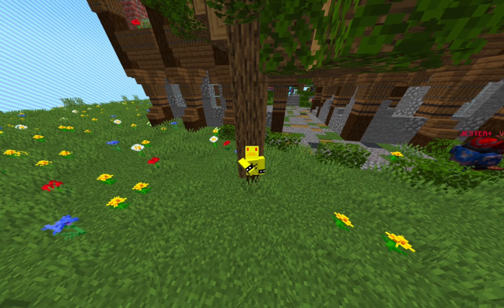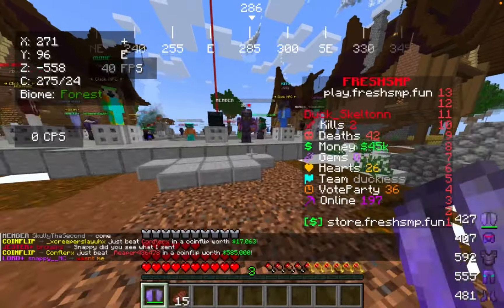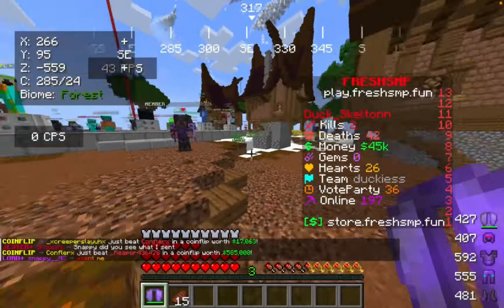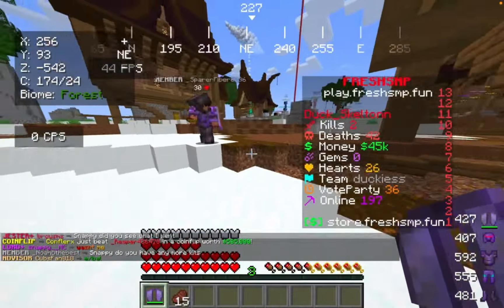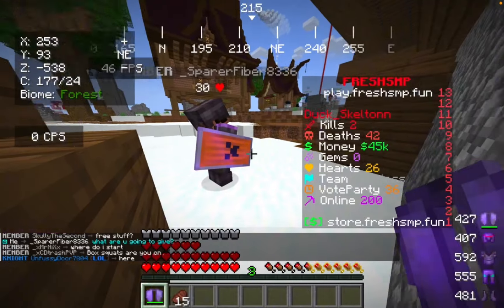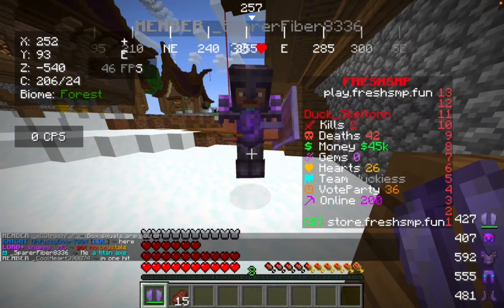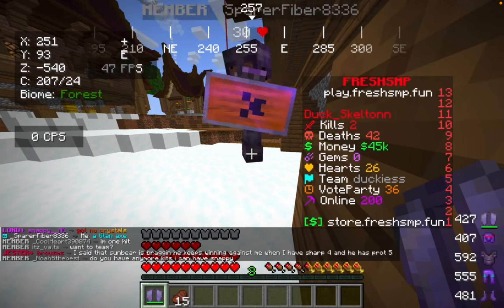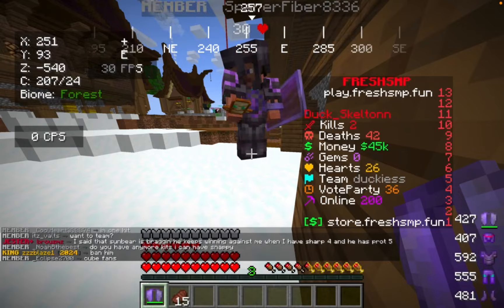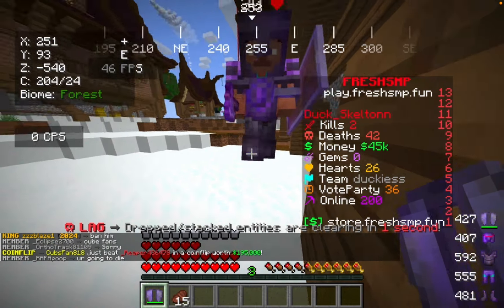It took a long, long time to find a person who would actually be willing to trade for the stuff, but once I did, I met up with them at the ender chest. This person named Sparer Fiber said they're going to give us something — I don't know what yet. Let's see what they're going to offer. Would a Titan Axe be better? This is an Axe and this is an Elytra. No deal, sorry.